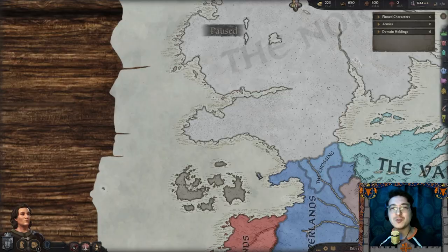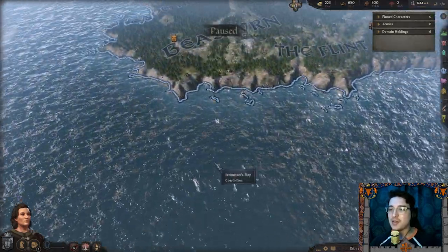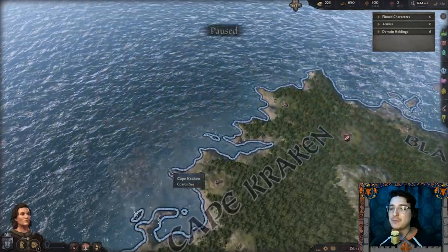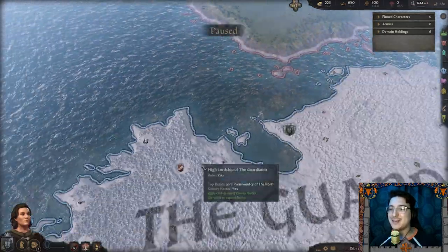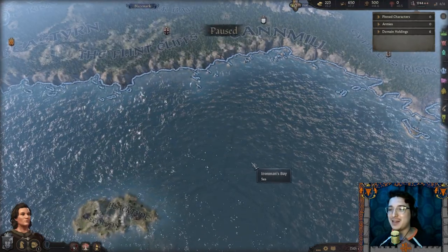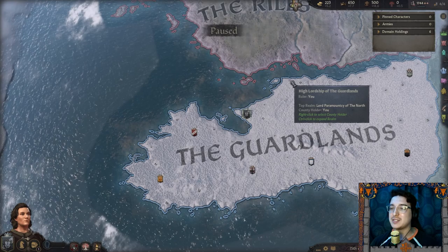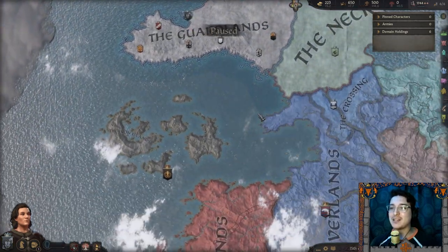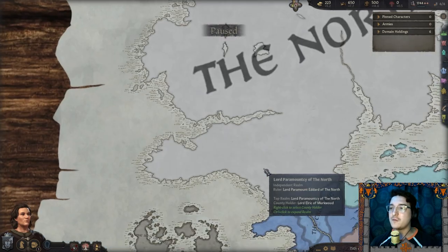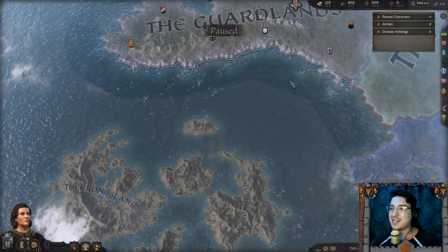Because we are guardians of the westernmost seas — Iron Man's Bay, Cape Kraken, and Blazewater Bay. We are the guardians of Cape Kraken and Blazewater Bay. We're bordered on three sides being part of a peninsula by the water, so naturally we are guardians of the sea.